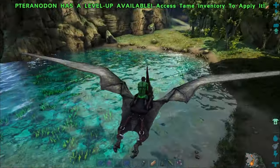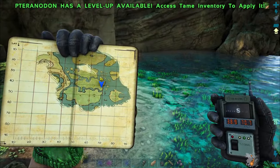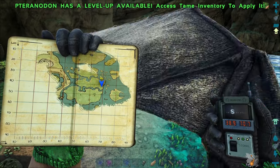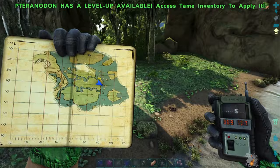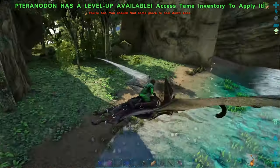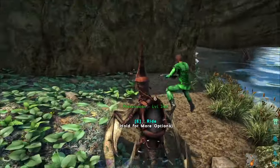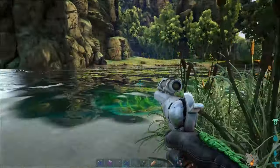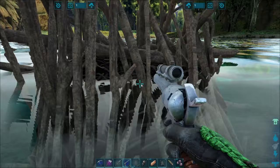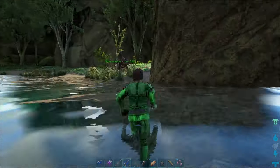Here we are at one of these little ponds on the Center map. We're at 38.9 degrees latitude, 70.7 degrees longitude. Here is one of the beaver dams — which are really beaver lodges — and now we're going to raid one of these. They are usually full of cementing paste and wood. We're going to drop the wood, and that is going to break the dam.